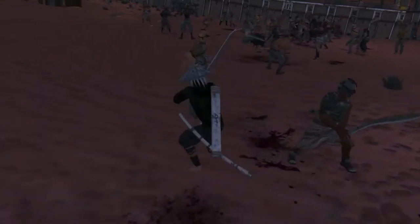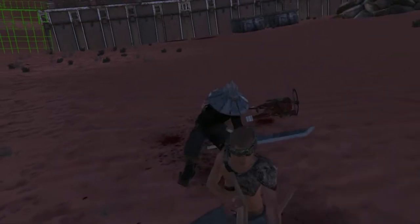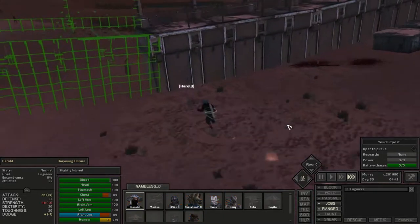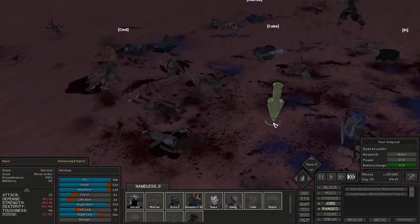Harold in particular was doing great - other than when a dust bandit hit him with the good old 360 palm. We had about half our people go down before we were able to clear out the rest of the dust bandits. With that done we could finally heal up and the bandit demands were defeated. I put the camp beds down beside the food storage so people could sleep there for now.